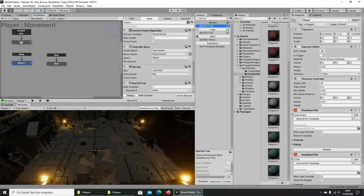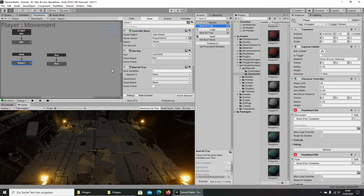Later I will go with you step by step and explain what each state is doing. But for now I've created a fast Run state, set it to Run, and we execute it every frame. That's it.